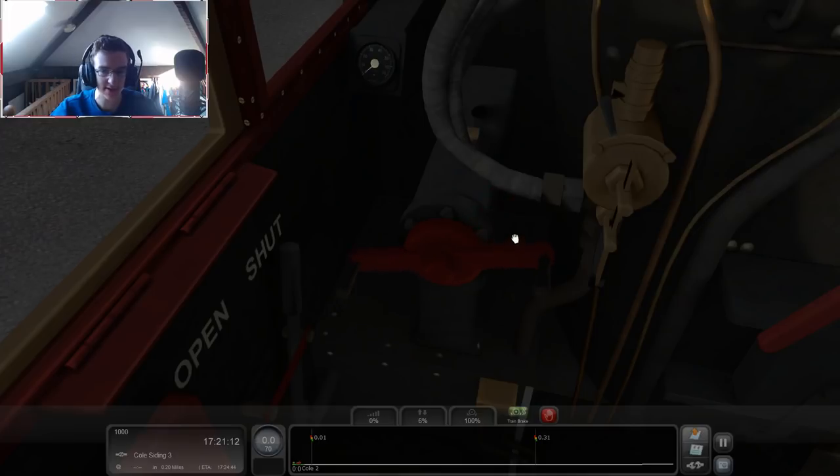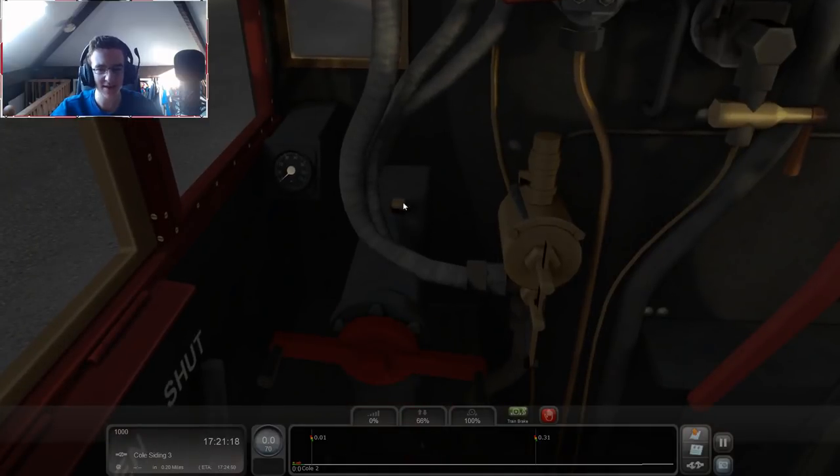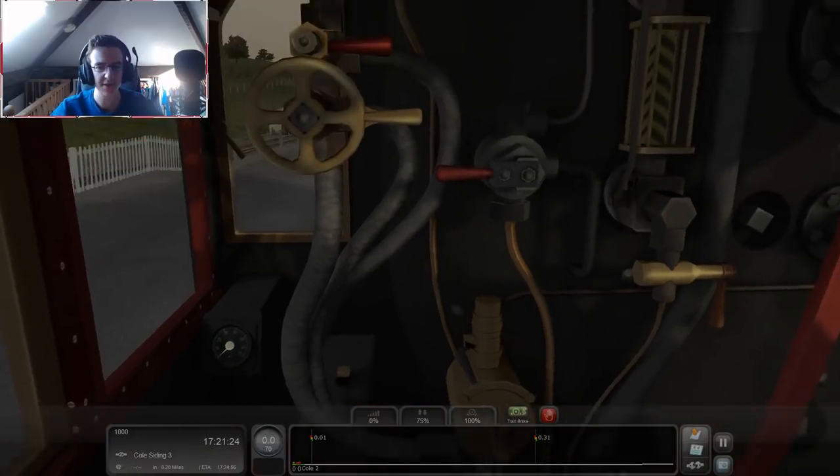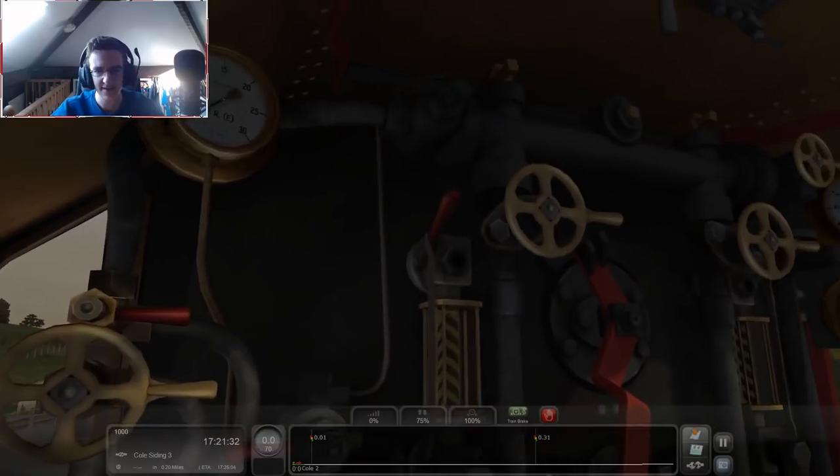I'm going to try my best. I believe this is opening it up. There we go. Does that mean I'm going to go forwards? I genuinely have no idea what I'm doing. That's the reverser. Alright, there we go. I think that means we're in gear. This is the sander. We don't need to do that. This is the small ejector. I don't want to eject out of here. Driver's injector.